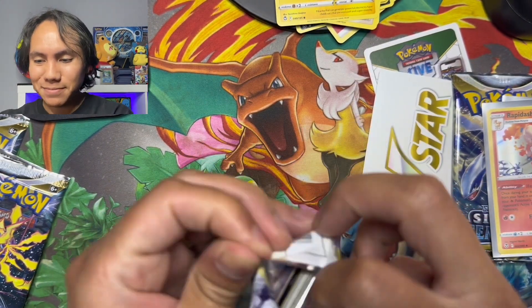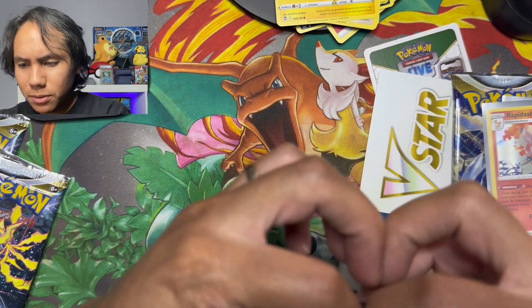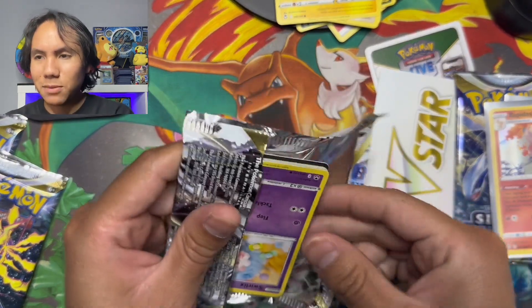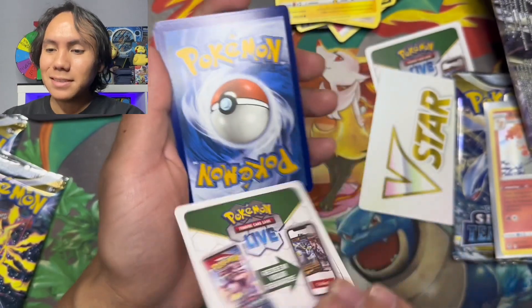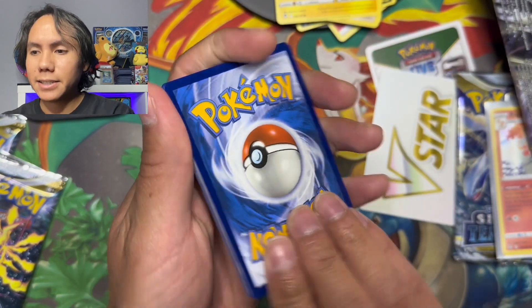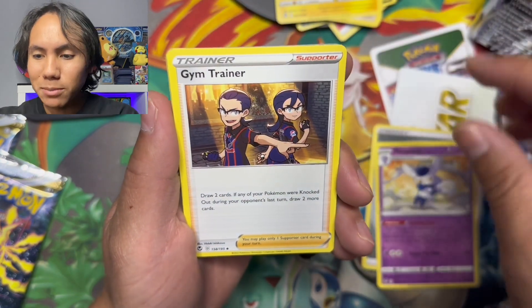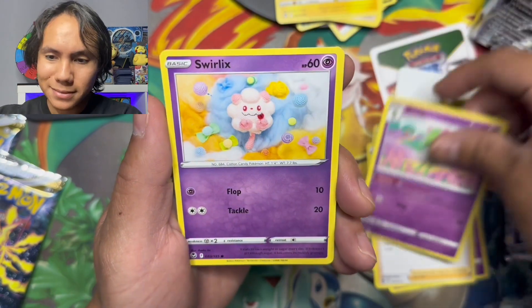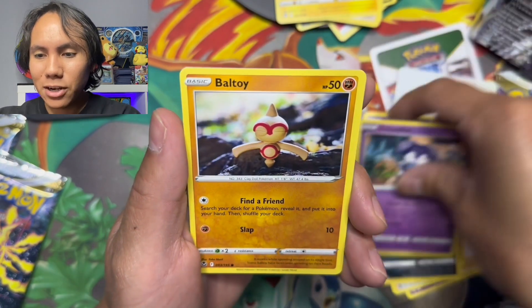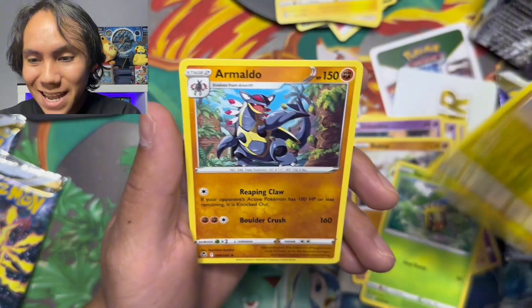Third time's a charm — this pack right here is gonna make up for it. Holos are hits though, so that Rapidash was actually the first hit of the video. Steel energy. We got Meowstic, a Trainer, Kirlia, Swirlix, Marill, and Dedenne — look how happy she looks, wholesome. Baltoy, Sunkern, and a reverse holo Chinchow. In the back we got an Armaldo — I like the artwork on this one.